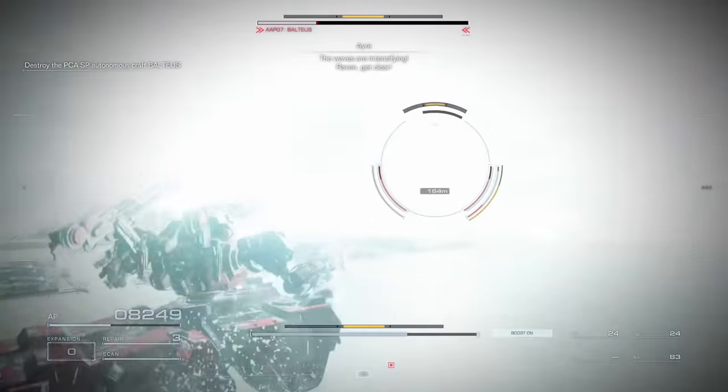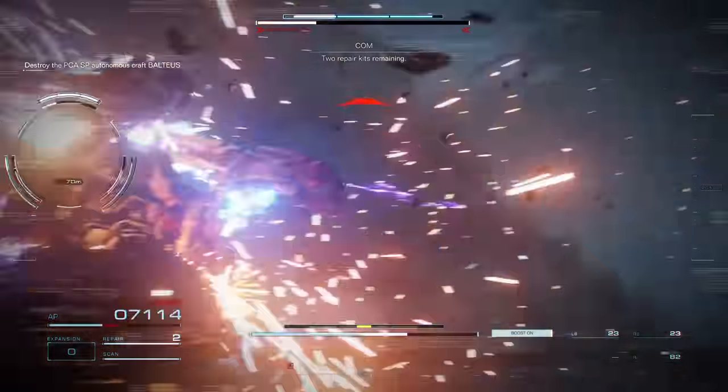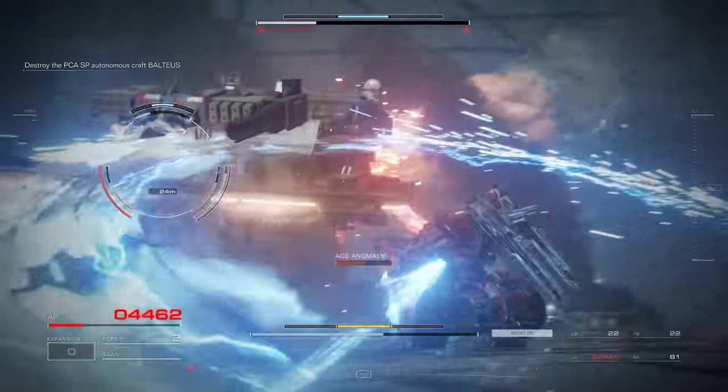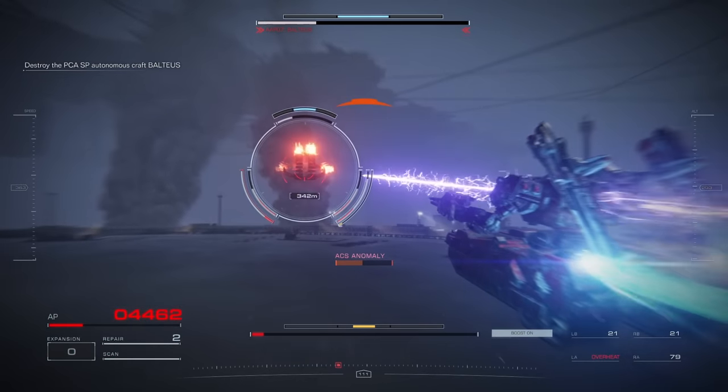The tank legs give you so much health and armor. And then the arms, the core, and the head — they are the tankiest ones available to you by Baltaeus. I checked everything; you should have these parts by Baltaeus.